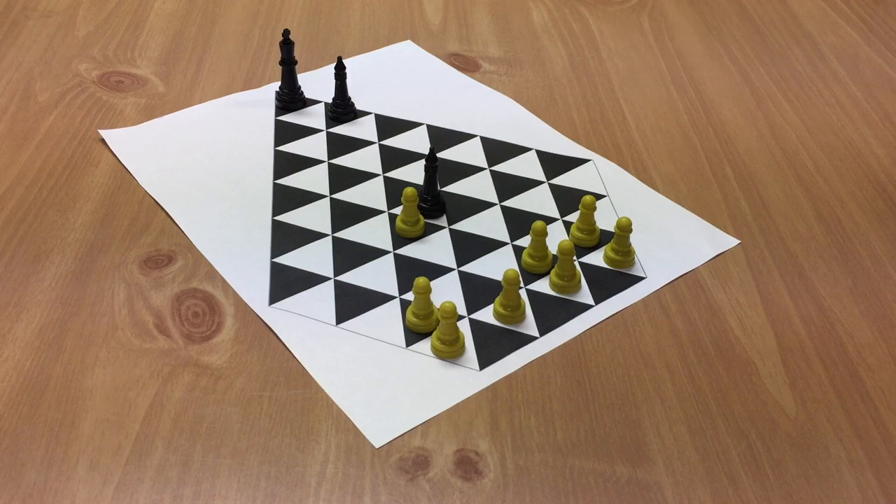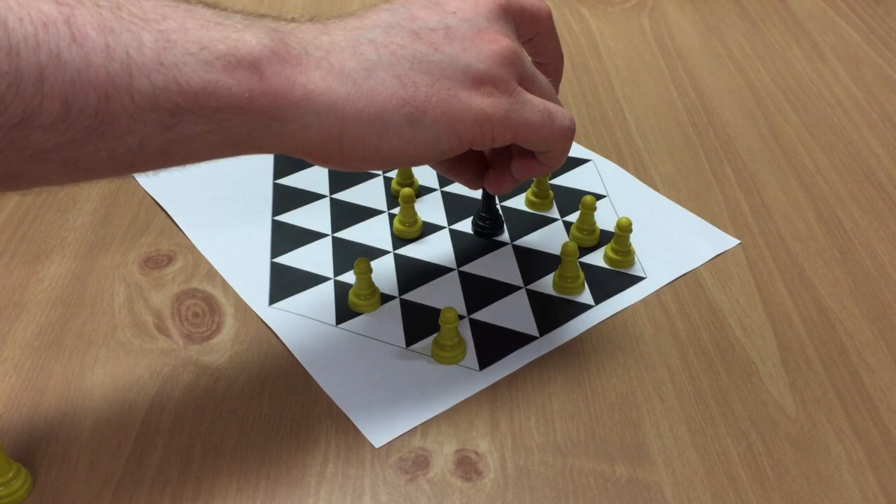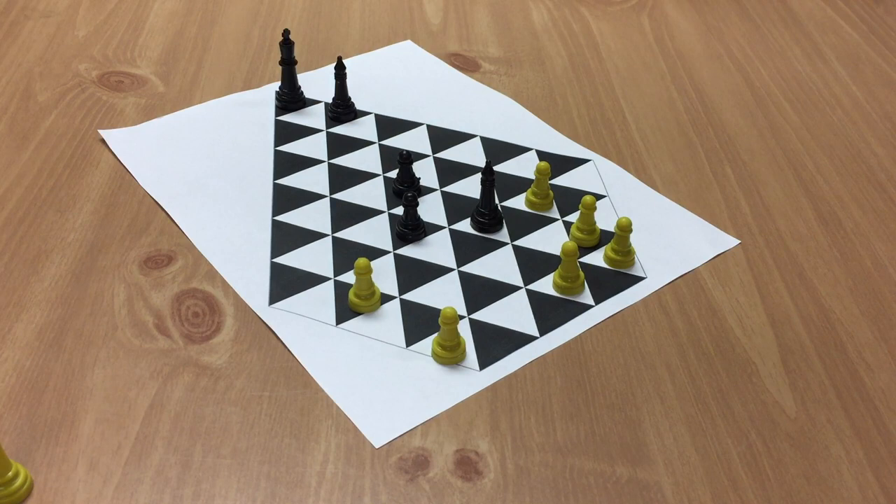Conversions happen whenever a piece is jumped. So if your pretender jumps a priest, you get to convert the priest — it keeps all of its powers and abilities, but now it's yours. Another way you can convert is by multi-jumping. You can jump over as many pieces as you want as long as it's a legal jump, and it doesn't matter if it's friend or foe or both. For example, you can take your priest, jump over one pretender and jump over the other one, and both are converted.